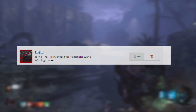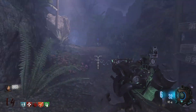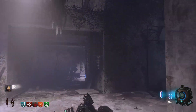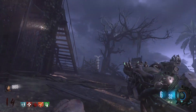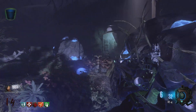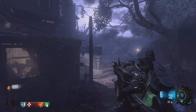Next is Strike in the Final Reich: knock over 10 zombies with a whistling charge. I actually translated the word 'whistling' and it translates to Libertine. Libertine means someone who is freed from slavery in ancient Rome, which again seems like it's going to relate to the Barbossa's sword storyline since Barbossa was also a Roman emperor. Looking at the image for the trophy it looks like a shield, so maybe we're going to get a shield-type weapon.